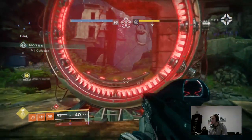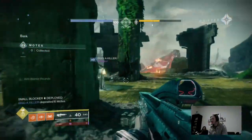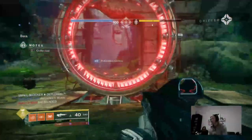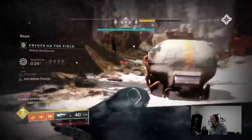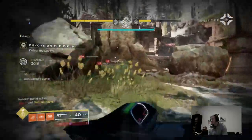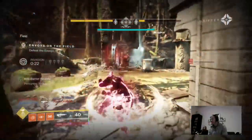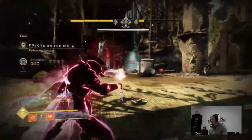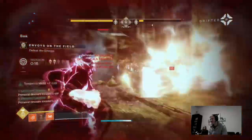The weapons you should probably be using include Truth. Truth is an exotic rocket launcher that goes in your heavy slot — it tracks enemies and explodes based on proximity. It's called horseshoes and hand grenades, a perk loved in Destiny 1. To my knowledge, Truth is the only weapon in Destiny 2 that has this proximity explosion mechanic.